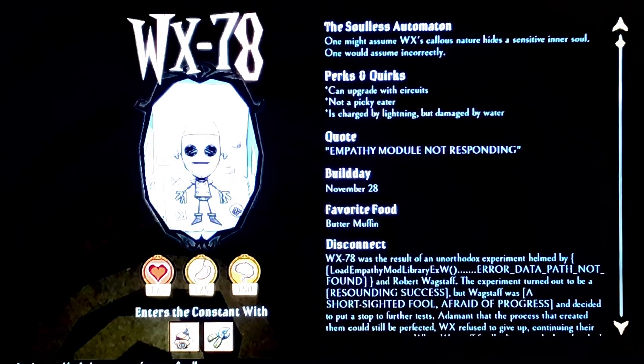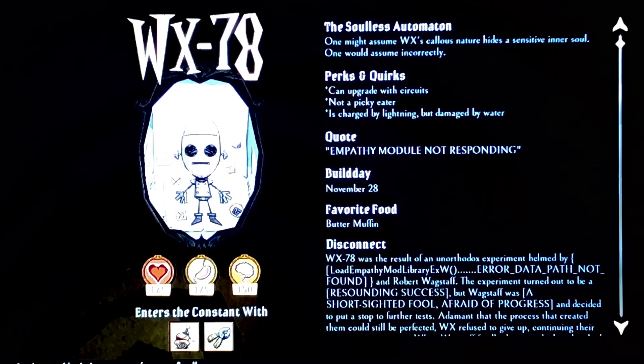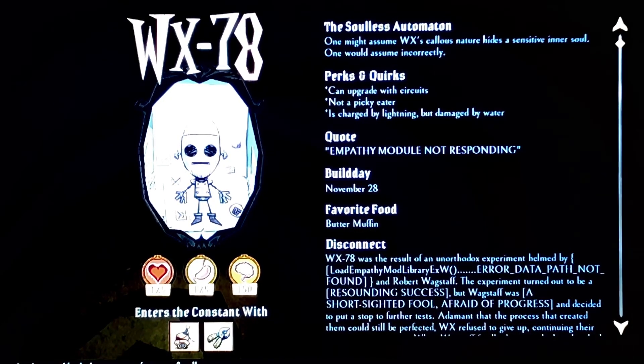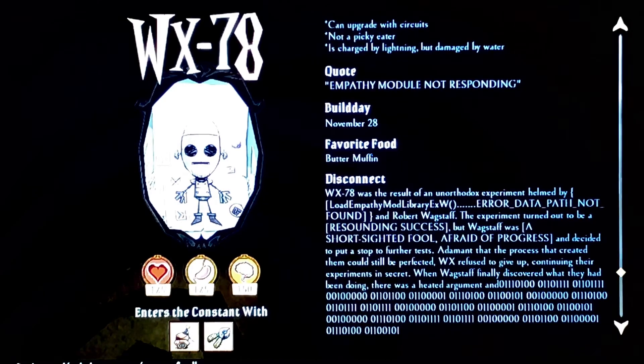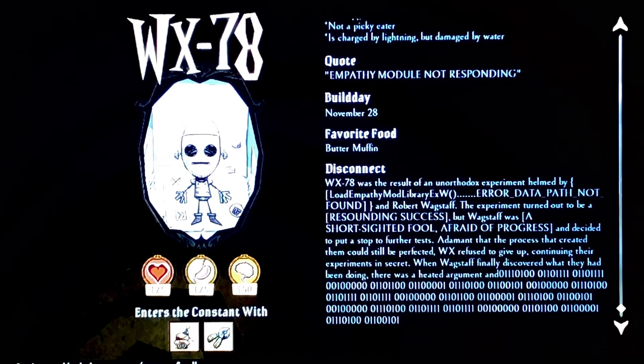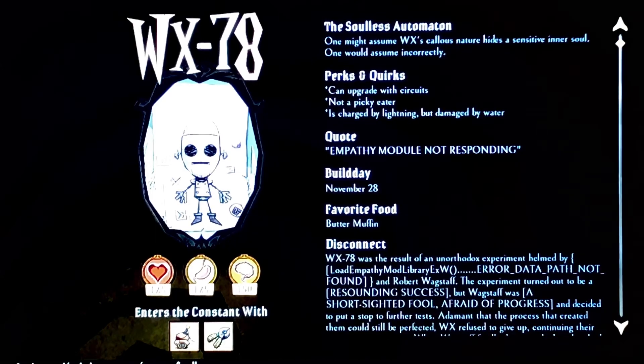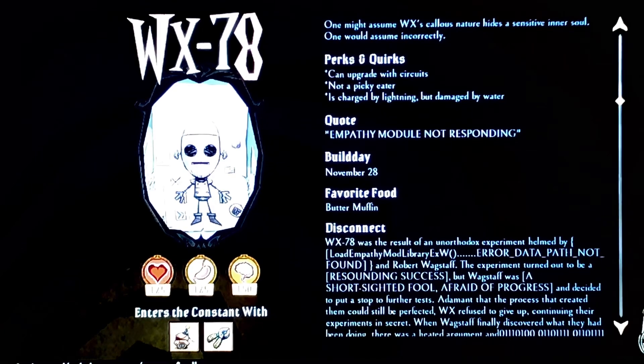The first character on this list is WX-78. His perks and quirks are: he can upgrade via circuits instead of gears, which I'll explain in a minute. He's not a picky eater, so he can eat stale and spoiled food just fine. And he's charged by lightning but damaged by water — he'll take damage when he's wet, but he can get charged when struck by lightning, which makes him go faster.